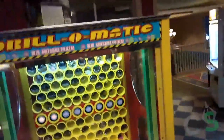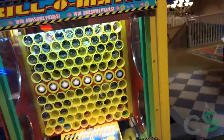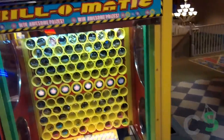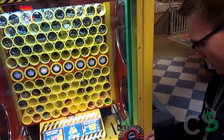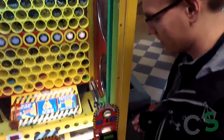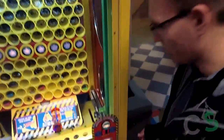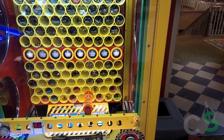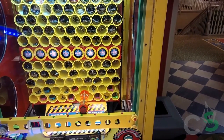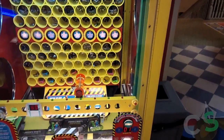Hey, what's up everyone? Thanks for watching Clawstruck. Today we have another on-location claw science for you guys. We're looking at the Drill-O-Matic — this is not obviously a traditional claw game, but it has the same kind of XYZ axis controls. The point of this game is to line up that multicolored drill with one of the yellow tubes. If you get it lined up and hit the button, the drill will go into the tube, push the prize out the back and into the prize chute.